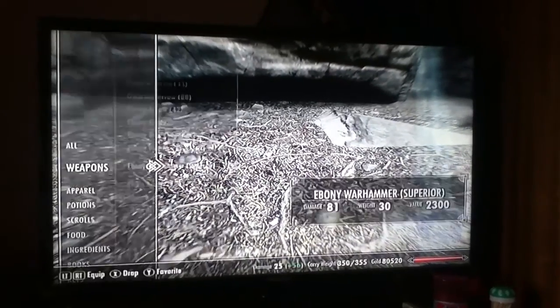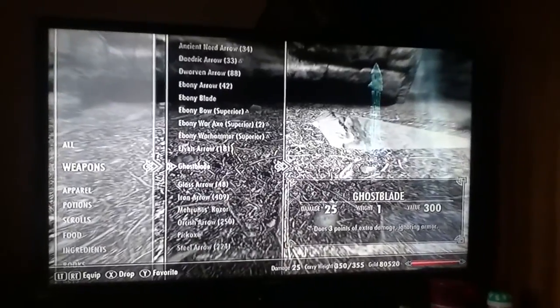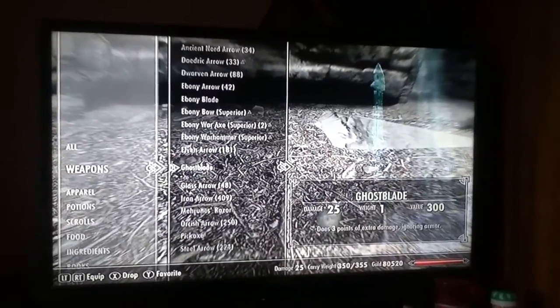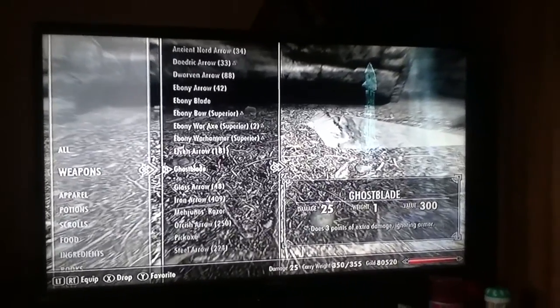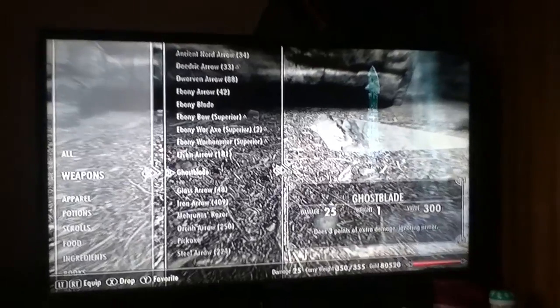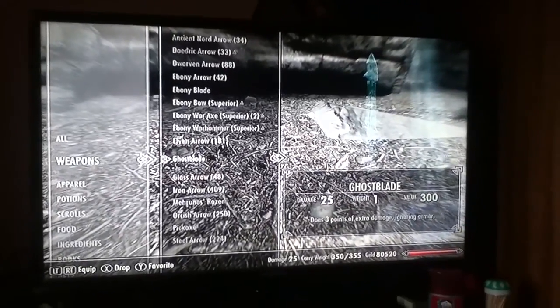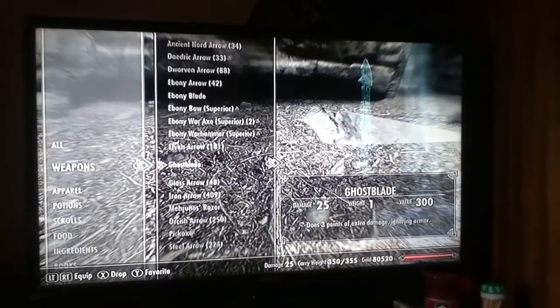Alright, here are the stats for the weapon — the Ghostblade. It's not really a seriously good sword, but it's kind of cool if you like to have rare weapons, or at least you need to find the location. The Ghostblade does 25 damage and its weight is 1, which is pretty light and pretty good.